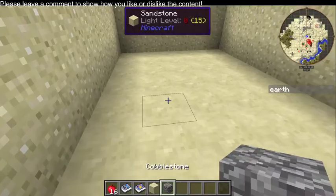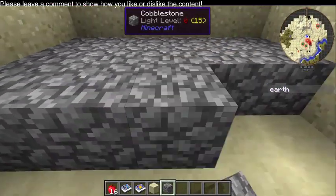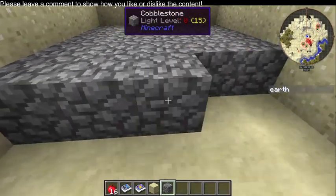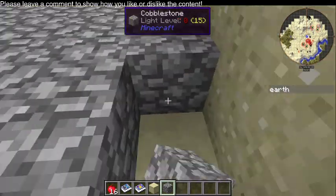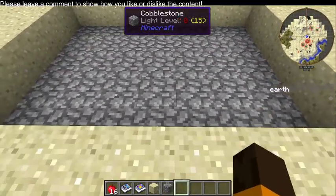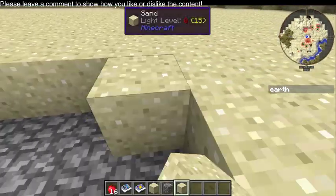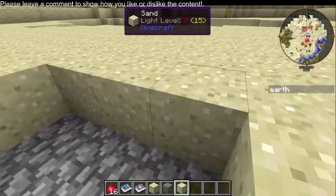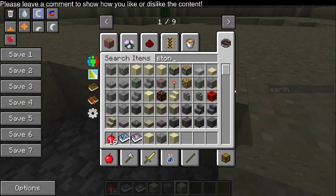Top layer cobblestone. So we do this. Now, this isn't creative, but this is going to make it a lot easier and quicker to show you. Now we're going to cover this up in sand, except for a little bit. Right here we're going to need to make this a lot easier for most people.